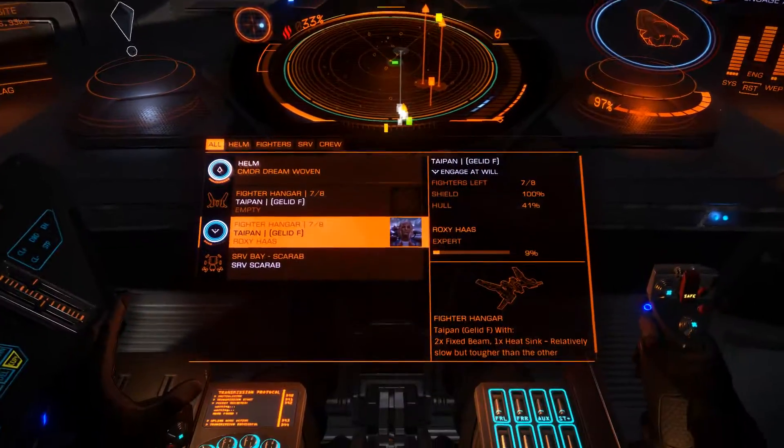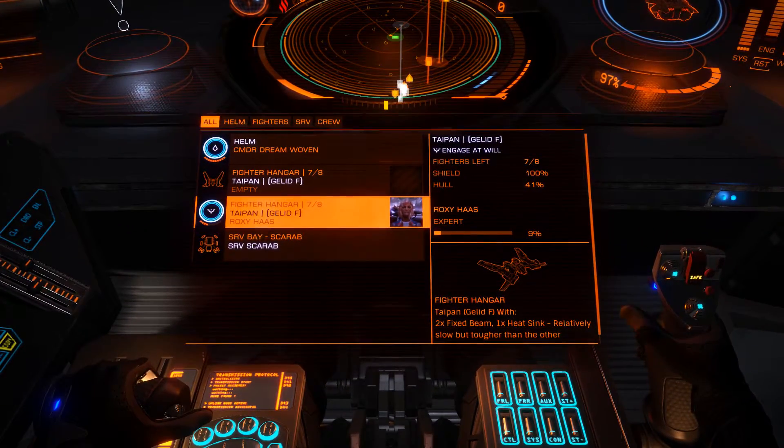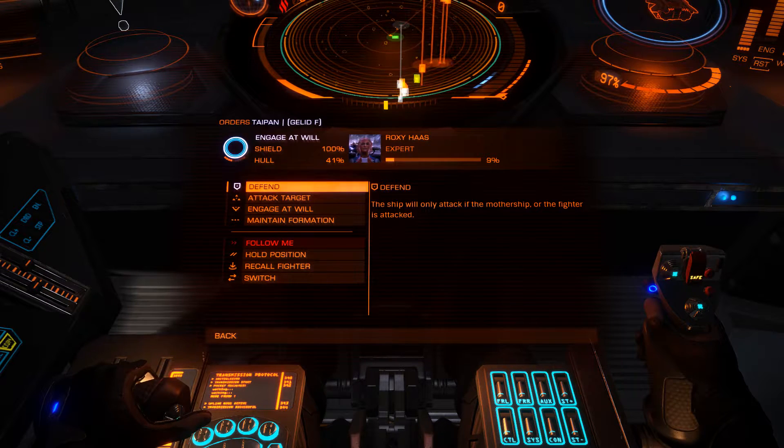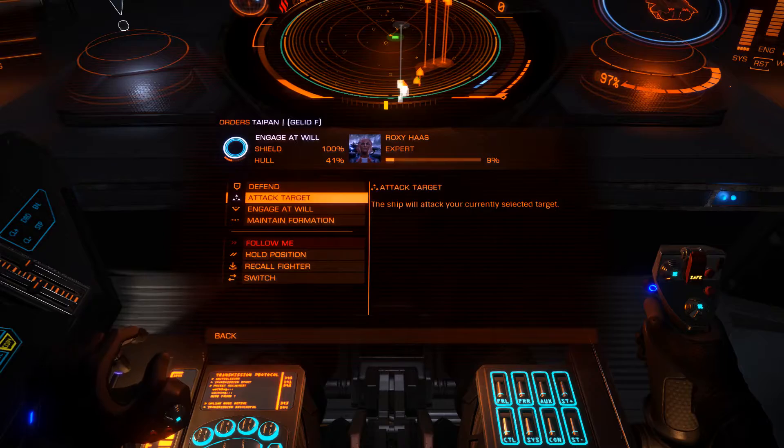So, obviously, if you've got access to the fighter, you can go to the middle panel and you can issue orders to the fighter from there.